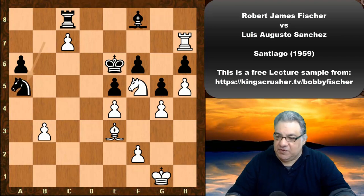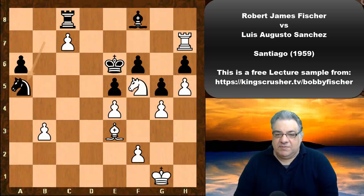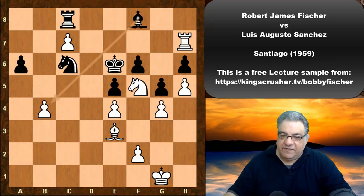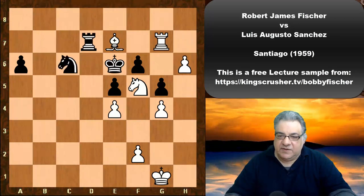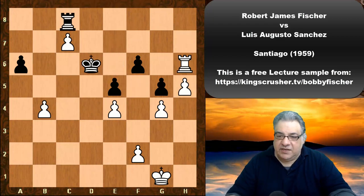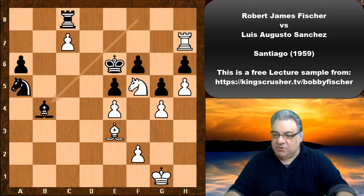Na5, but now Fischer plays b4 — a very interesting and fatal move. If Bishop takes b4 — which was played — before that, if Nc6, Bc5 and white is winning material in any case. This endgame is just absolutely winning; the pawns are queening. If Nc4, Bc5, again a winning endgame with white mopping up pawns. So Bishop takes, but now comes the tactical shot.